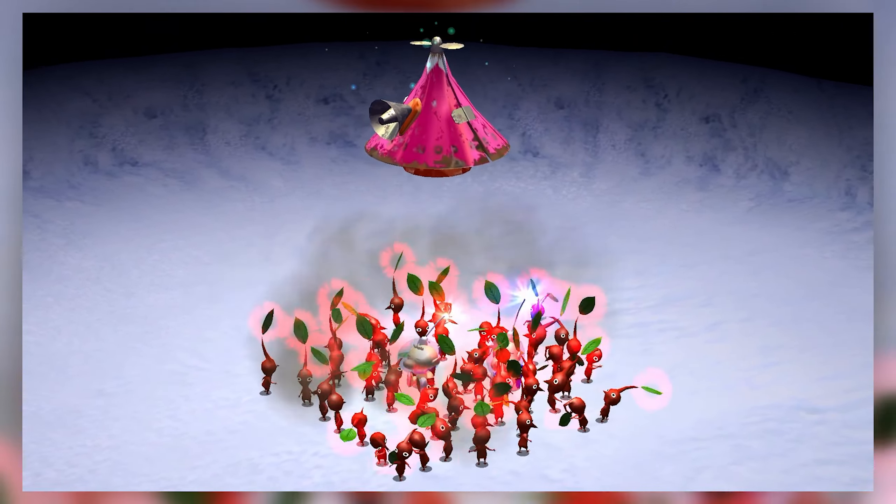You can still bring enemy corpses to the ship because they are worth a little bit of money — one or two Pocos each, maybe a little more for bigger enemies. We've got a big orange slice here and two treasures it looks like: a bottle cap of spicy ginger ale — I think that was 7UP in the original version — and an orange.